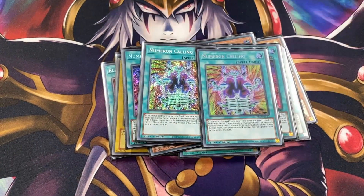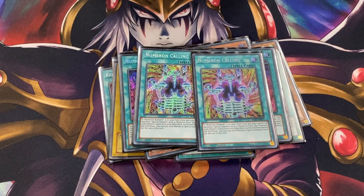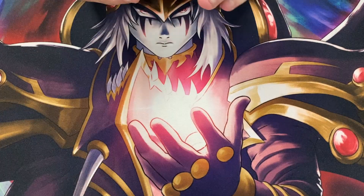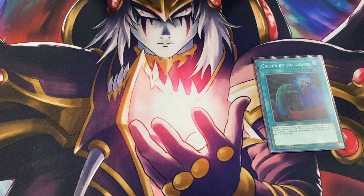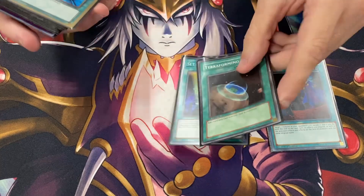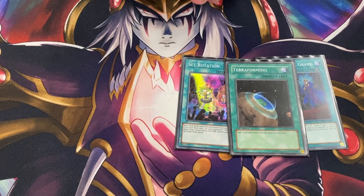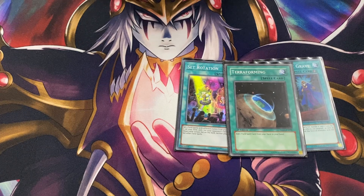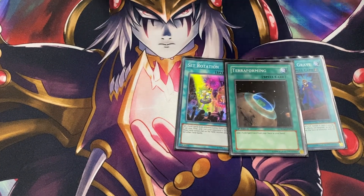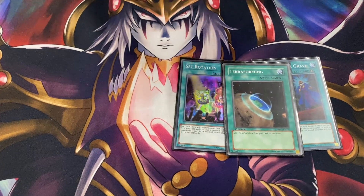Obviously we play Network. We play two Calling because we play seven Numerons in the extra deck and two Zexal. Those are all the engines we play — the three main engines. They tie in well. We're playing one Called By because Red Eyes Fusion is a card and you want it to resolve. We play two cards to search our field spells since we play six. For Set Rotation, do you give your opponent another Meltdown? It just depends what I'm going for. The ideal play is having Alistar and Zexal — set Alistar and Zexal on the field. Sounds like a weird board but that's the board I make.